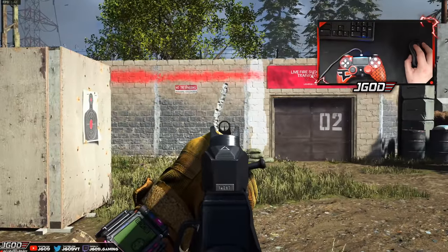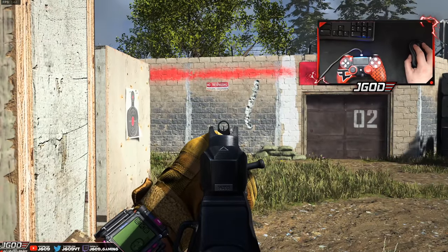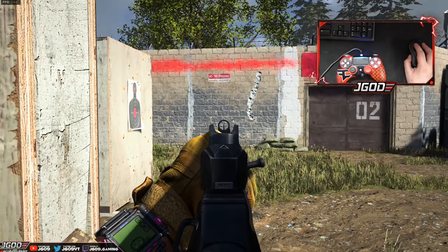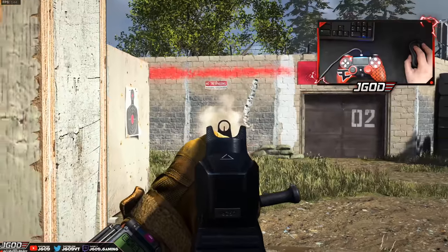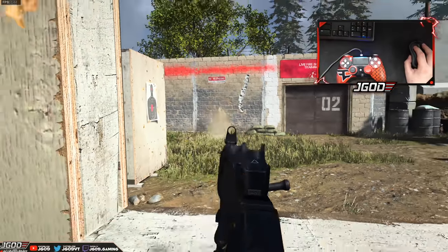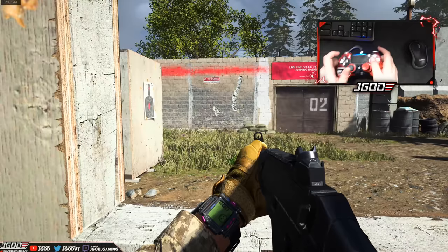Let's go ahead and try and control the Grau's recoil. Pretty much all I'm going to do is continue pulling down — and that's all you need to do. Just hold down, and there it is — a nice tight bullet spread.